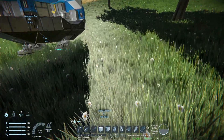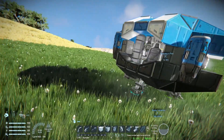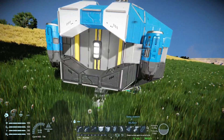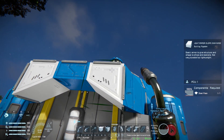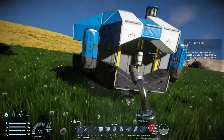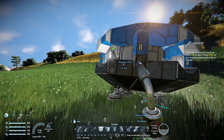The core concept of Space Engineers is that you create a grid. A grid is any creation that is a collection of different blocks. For instance, this block is called a light armor slope two by one by one base, and the block behind it is an O2/H2 generator. A grid is a collection of blocks that have functionality working together to create an effect.